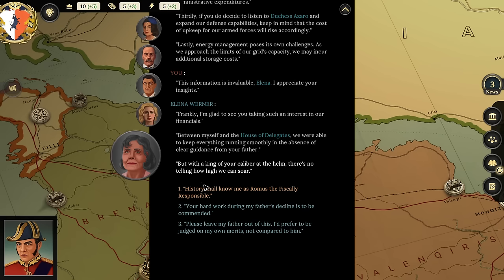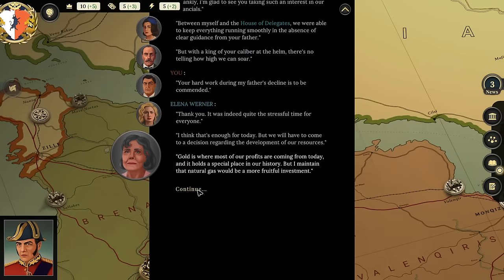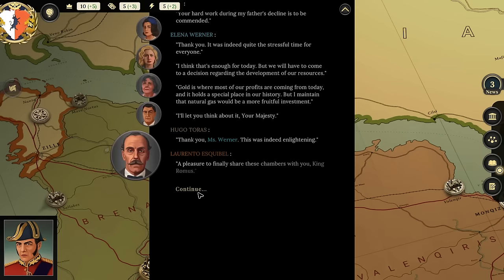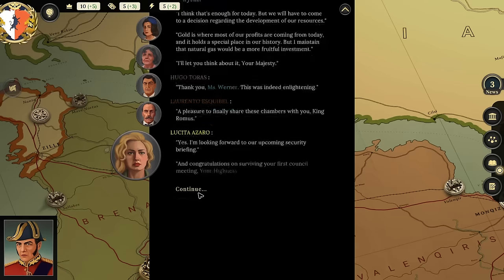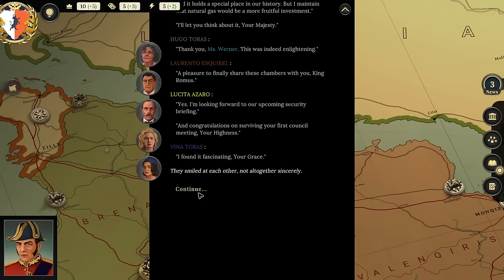Elena concludes: 'Gold is where most of our profits are coming from today, but I maintain that natural gas would be a more fruitful investment—I'll let you think about it, your majesty.' Lucia says: 'Pleasure to finally share these chambers with you, King Romas—I'm looking forward to our upcoming security briefing.' She congratulates Vina on surviving her first council meeting. They smiled at each other, not altogether sincerely.